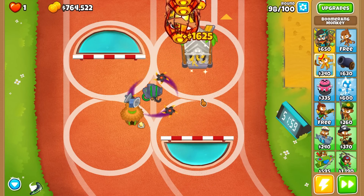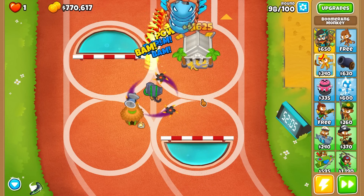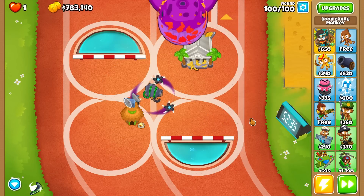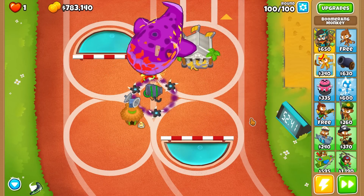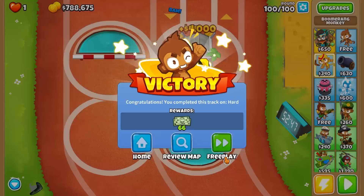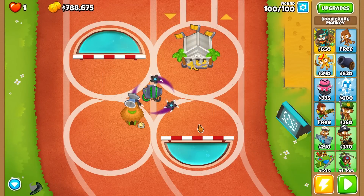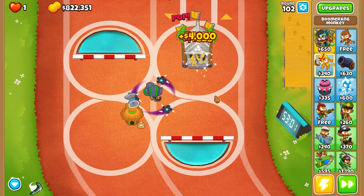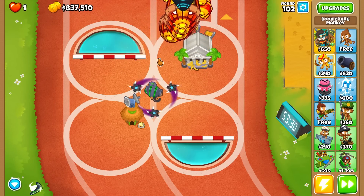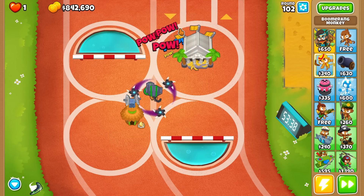Let's get this upgrade and see the BAD damage. Oh my — okay, wait a minute. He handled that BAD before we even made it past the first curve, which is a very good sign. People said they wanted to see the Bomb Shooter next but this Dartling Gun might actually be cracked — I'll have to see, I'll surprise you guys what I do next. The one thing that might get this guy down bad is DDTs — they're going to be really fast and zoom by, but he does have his MOAB Dom ability which heat-seeks onto them.